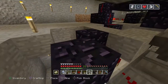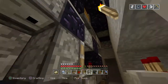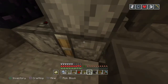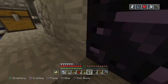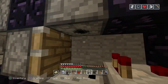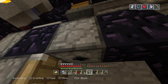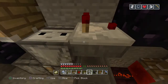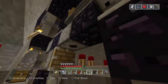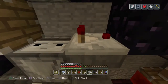The shulker boxes — both empty and full — get pushed down that line from up there into here. When it hits here, this observer will pulse, which will go over here, and when it moves over here it will send a pulse powering that, powering that, powering that — which will do two things: one, it will crush the shulker box, and two, it will power this block here.